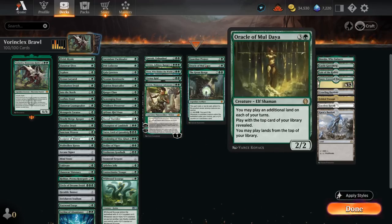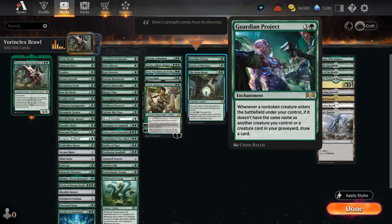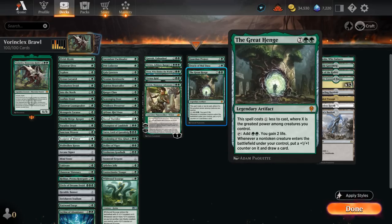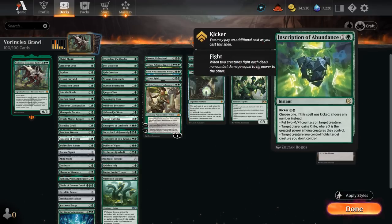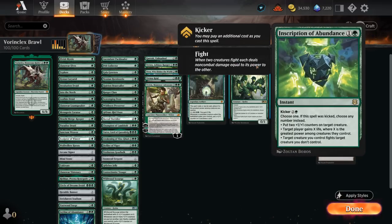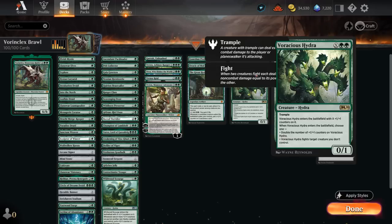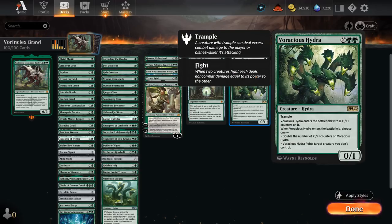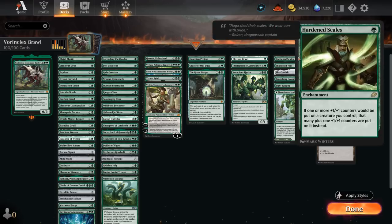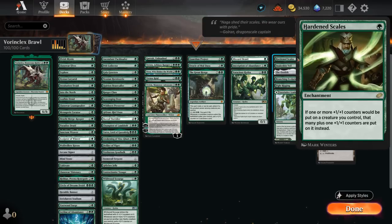We have a few card draw engines: Guardian Project whenever we play a creature, Oracle of Mul Daya can help us play lands off the top and play an additional land each turn, and The Great Henge has great synergy with Vorinclex as we get to put additional counters on our creatures and draw a card each time. Then we've got a few removal spells — Blizzard Brawl, Inscription of Abundance which can also be kicked to potentially help us fight and put +1/+1 counters on our creature, and Voracious Hydra can either double its counters or fight.